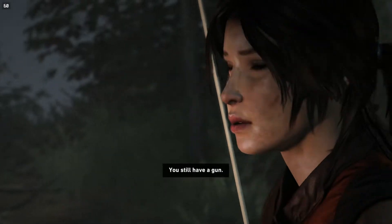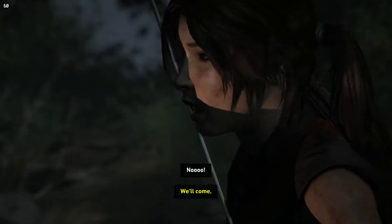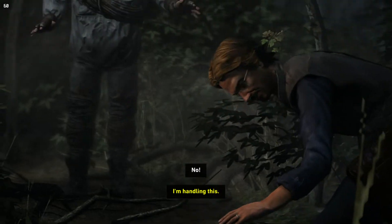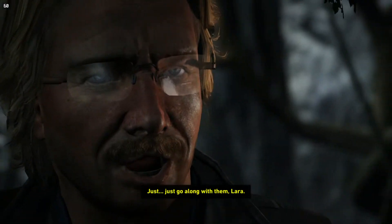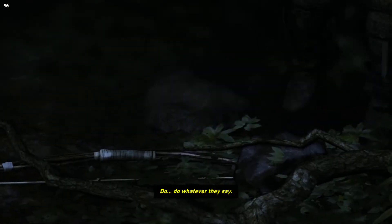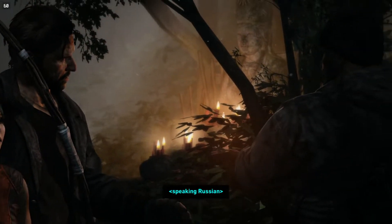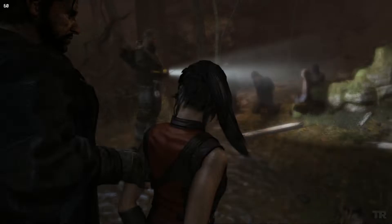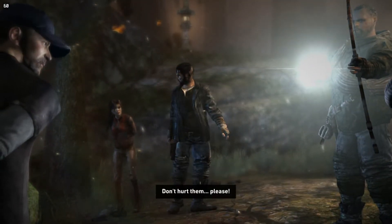I still have a gun — shoot him! I don't want any trouble. We'll come. But I insist that afterwards you take us to whoever's in charge. What are you doing? Be quiet. You are being a dum-dum. Please! She's like, I got this — oh wait, no I don't. Just go along with them, Lara. Do whatever they say. Russian dudes? If they give you any trouble, kill them! Don't hurt them, please!